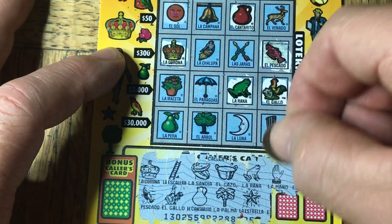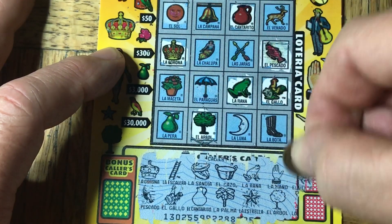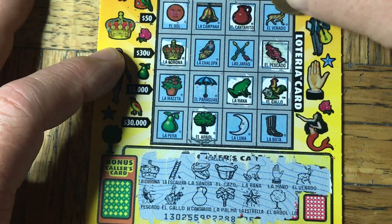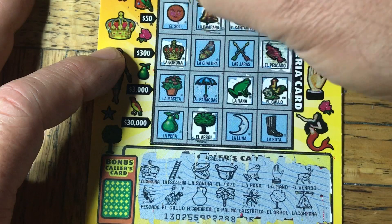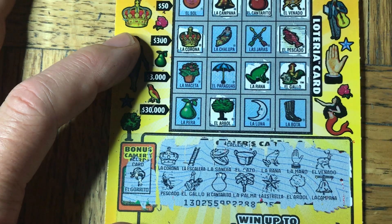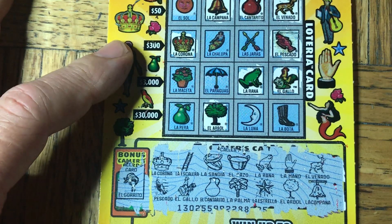We got a big ol' hand — Amano. I don't see any Amanos. Then we got the regular tree and our bull — that is right there. And then we're gonna have looks like El Verano, or whatever that deer is again. Last one on this is gonna be a bell — we do have a bell. We have one bonus you have to hit, right here. Whatever it is, we don't have it. So this is not a winning card either.